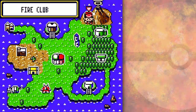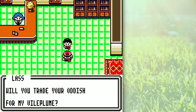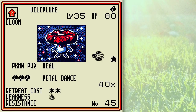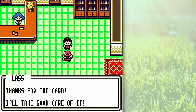Now what I'm gonna do is go over to the Grass Club — I'd like to do a little trade here. Remember this girl? 'Did you bring me an Oddish? You trade Oddish for my Vileplume.' Yes — here we go! And I needed to do this trade because that activates the next trade she's got a little bit later on. Vileplume — I got a rare card for a common card. That was a totally unfair trade, but if it makes her happy. Okay, thanks for the card — I'll take good care of it.